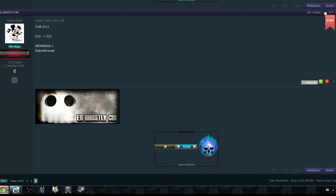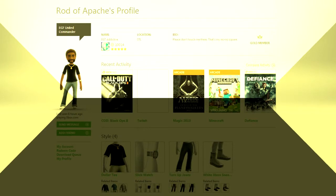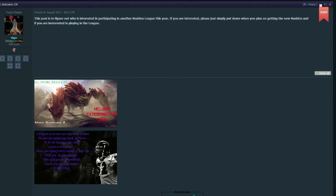Now we're on to some news within Evolution Gaming. We have events within your branch — branch wars on Saturdays and a lot of different things going on. Also, a big congratulations to Rod of Apache for being promoted to commander over in United. In terms of upcoming games, the Madden League is still ongoing and if you're interested in playing in the league, there's a sign-up on the forums under general discussions. If you have any questions, definitely hit up EGNubCakes CM and he will be more than happy to address those questions.